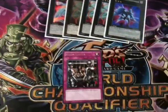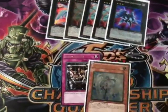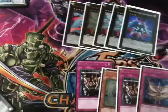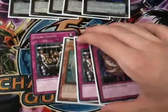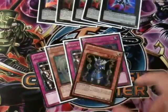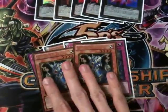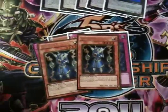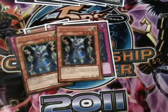I was also thinking about Royal Prison — absolutely awesome card for siding in. Xyz Reborn as well, because I found it incredibly useful for reusing your Dolkas and Solders and Zenmaines. Thunder King was good in the main deck but I didn't like it — it slowed the deck down and there wasn't enough room for it. So I'd only side it in against decks that really search heavily or are quite beater-heavy.